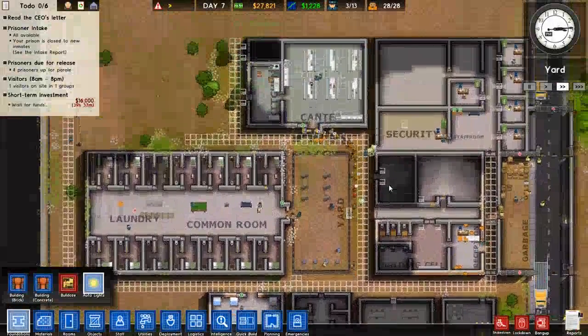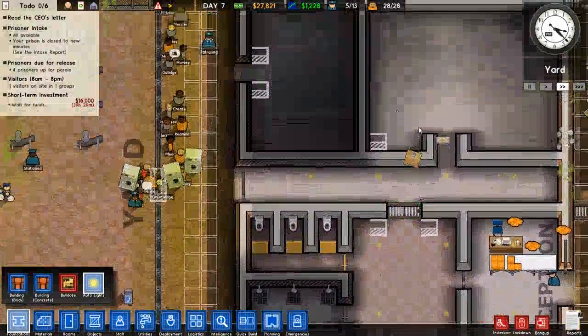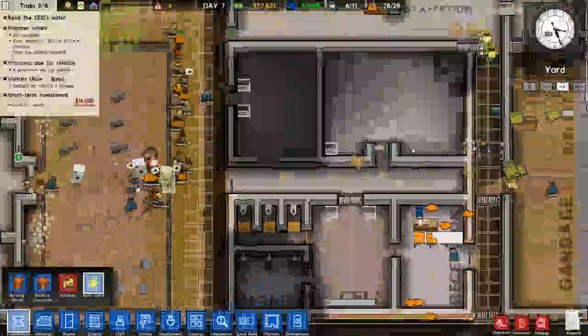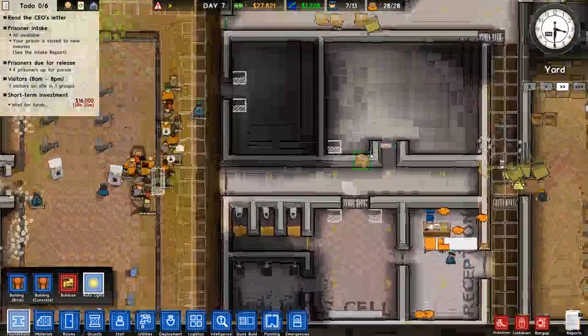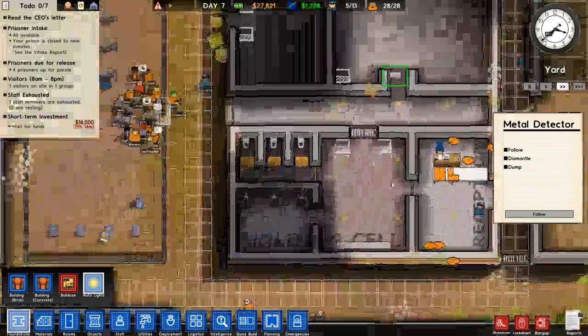We're literally riding on the power line. I guess that's it for this episode. Next time we come back, we will finish up this visitor center, attach these metal detectors — although it seems a little off-filter, but whatever. See you next time.